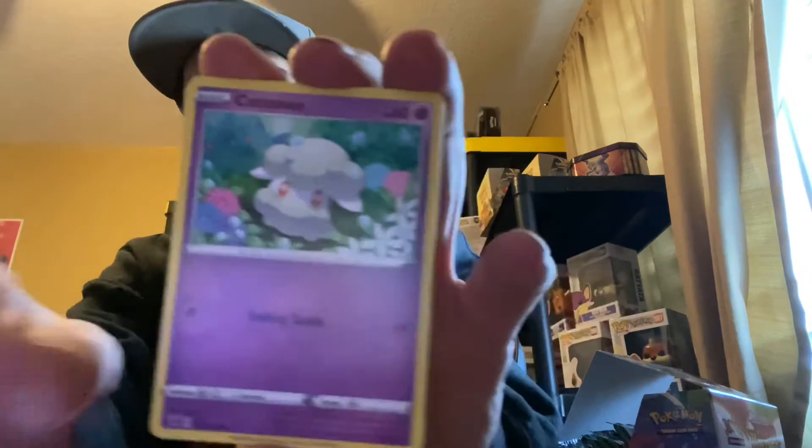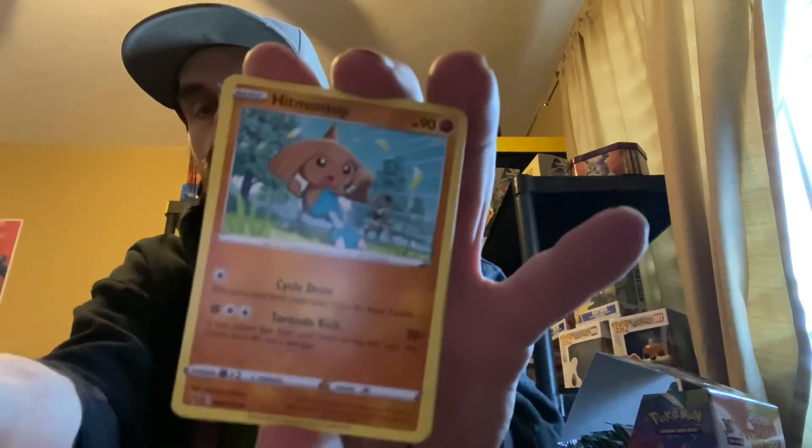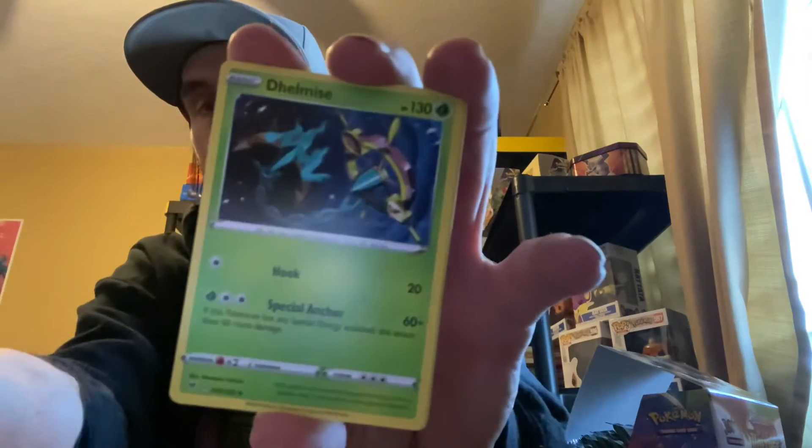We get first pack magic, guys. Card one, two, three, four. All right — reverse holo is half a point, holo is a point, V is two, V-Max full art is three, amazing rare is four, and a gold or ultra rare is five points. So we got one point there. Let's check the card — one, two, three, four.